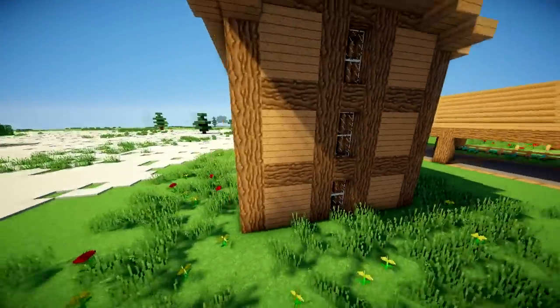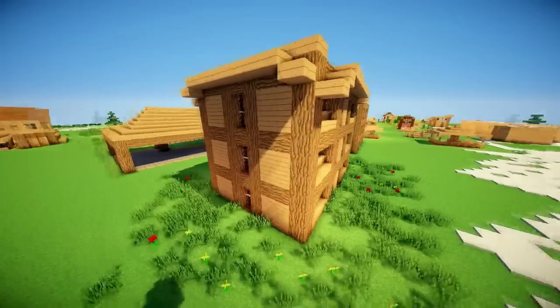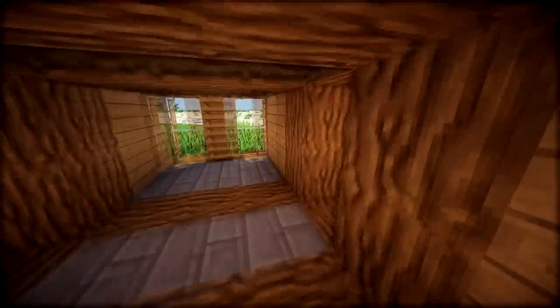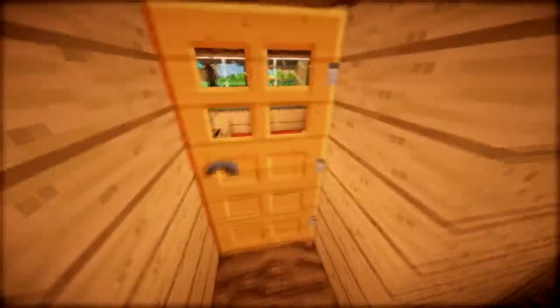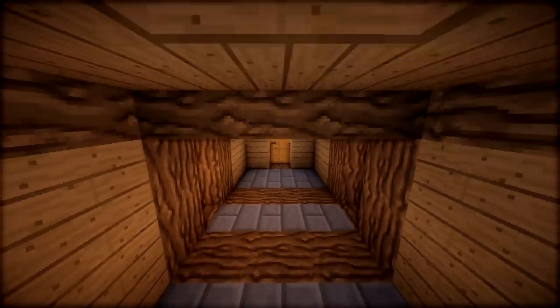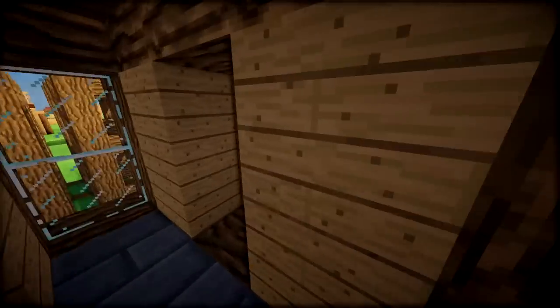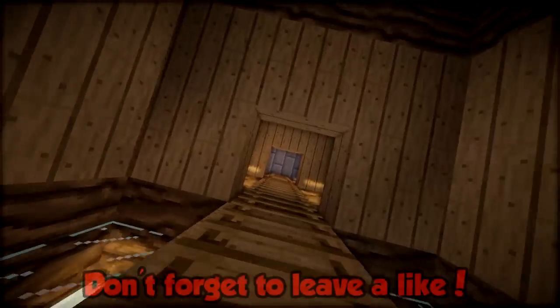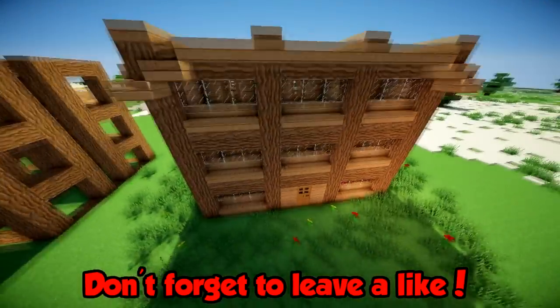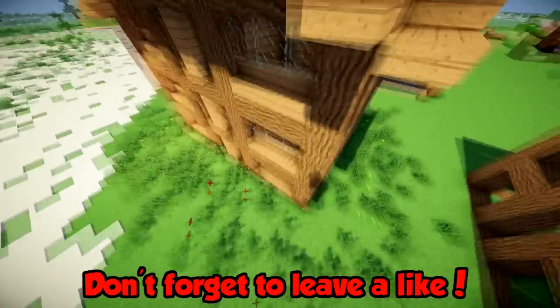Hey guys, the Neocubist here, welcome to my simple hotel tutorial — simpler and smaller. For those who don't have millions of materials, you can make a smaller hotel your friends can enjoy on a survival or creative world. This hotel includes a decent amount of rooms, is very modular so you can build it higher, with 2.5-high block ceilings. There are three floors with 5 rooms each on two floors and 4 on one, totaling 14 rooms.